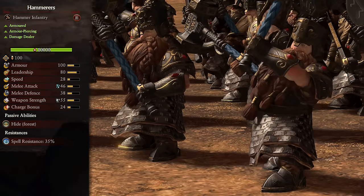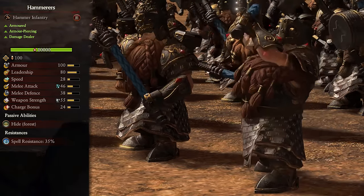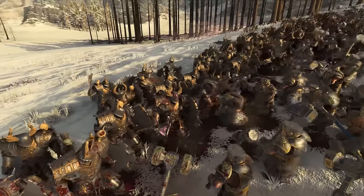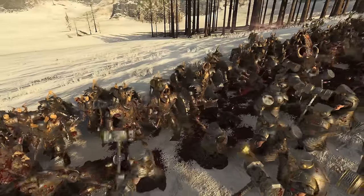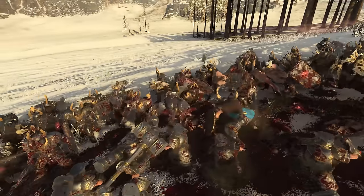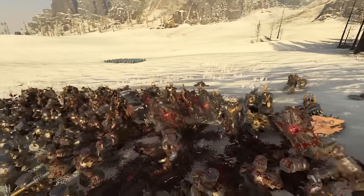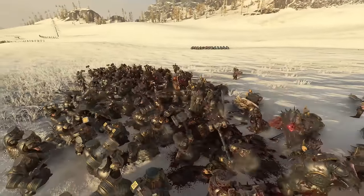Next up we have Hammerers. These are a tier 3 unit, are armored, deal armor-piercing damage, and are damage dealers. These are the top of the line if you're looking for a high damage front line. They have great armor and HP, as well as brilliant melee stats, so it can be pretty tough for most units to take them out. They also deal great damage with their excellent attack, armor-piercing, and magical damage, meaning they can break through anything whether it's resistance or armor. Use them pretty much like you would the Great Weapons Longbeards — keep them on the front lines versus the highest armor targets you can find, avoid ranged fire whenever possible, keep up the ranged support to ensure they don't take too many hits, and they'll do great for you.